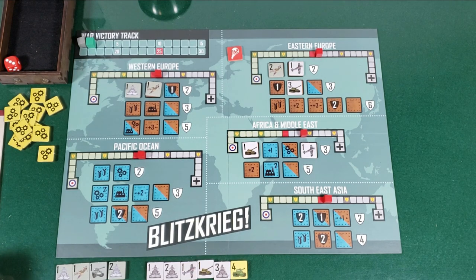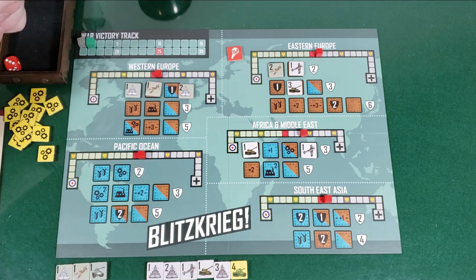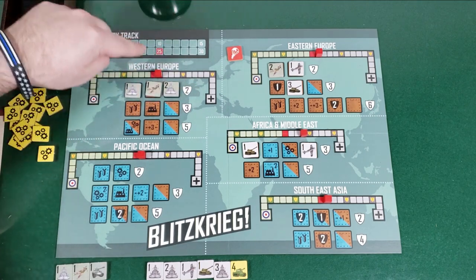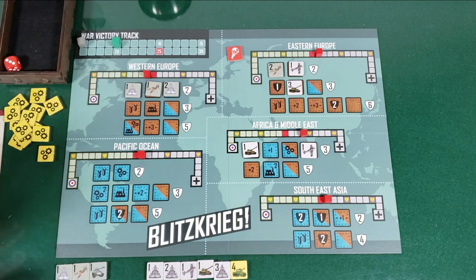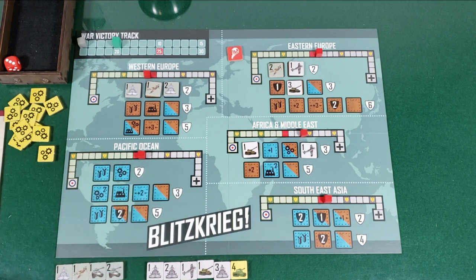My turn. I'm trying to get some more victory points here. I'm going to play my naval unit two in Western Europe on the propaganda spot. Propaganda — that's one VP. So I actually gain one victory point, up to three. Axis has one, and then my two strength moves the cube two, back in my control. I close out the campaign and gain two more victory points, so I'm up to five.